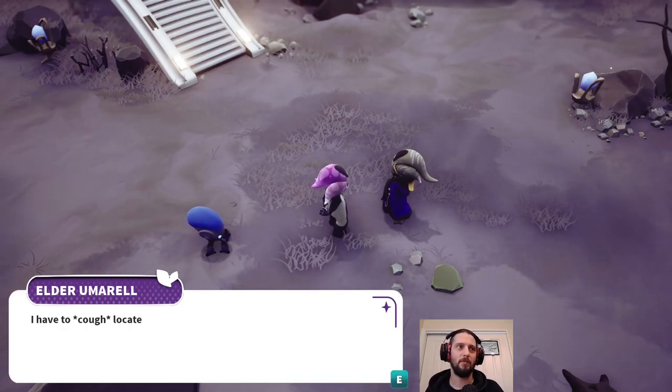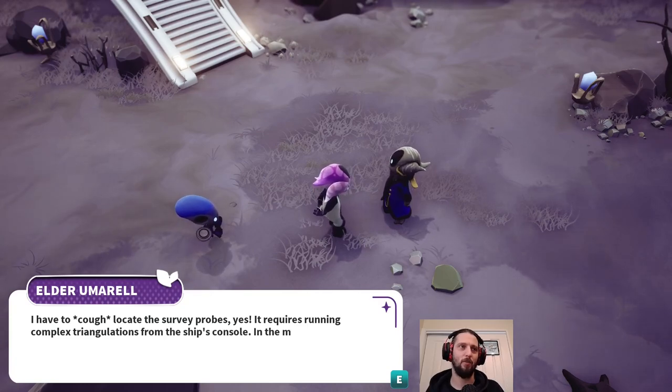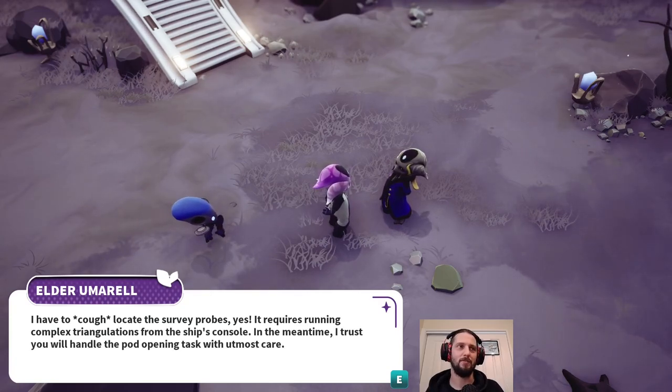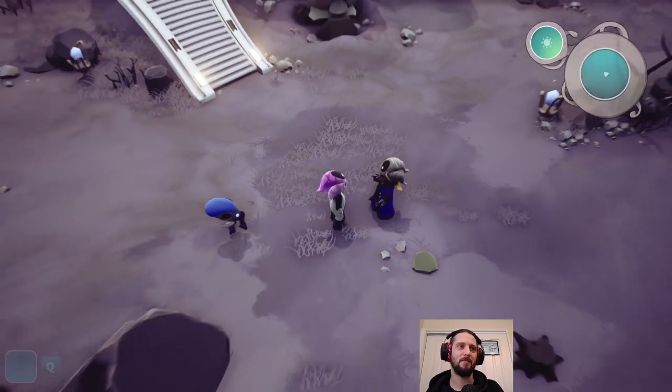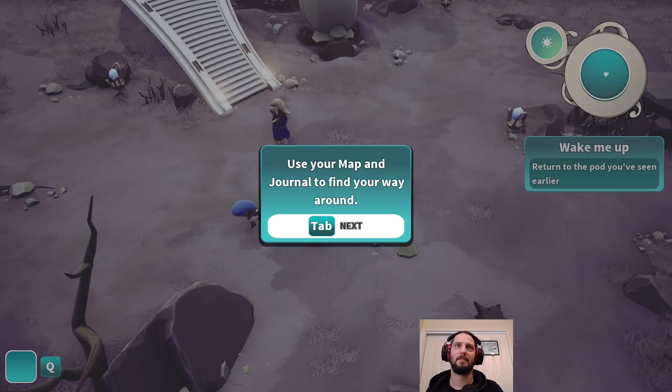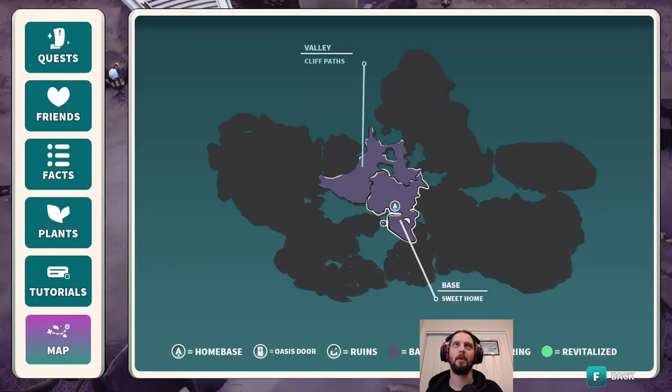'Aren't you supposed to open the pods? I have to locate the survey probes. It requires running complex triangulations in the ship's console. In the meantime, I trust you'll handle the pod opening task with utmost care. Just get the computer to do it. I'll do my best.' Use your map and journal to find your way around. We are already told about other things that we may find. I feel that these things shouldn't show up, or if they should, they should be like question marks - we shouldn't know what they are yet.